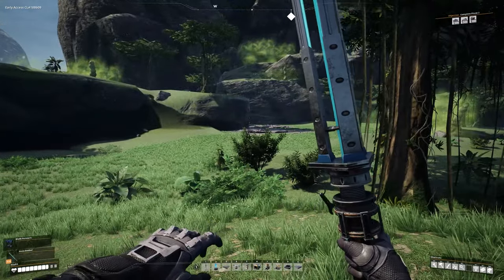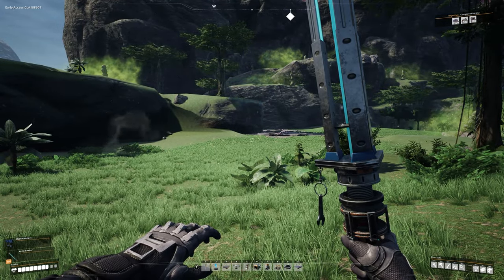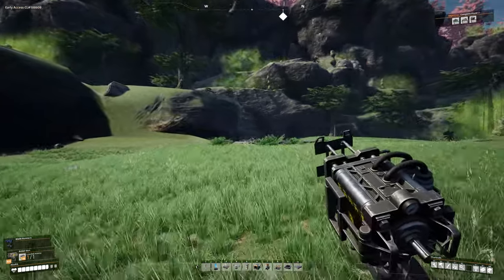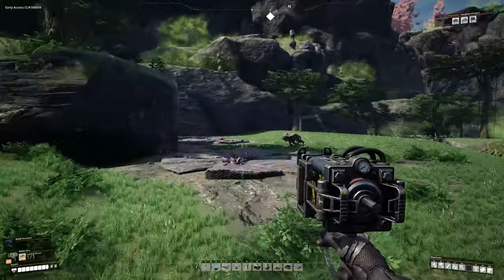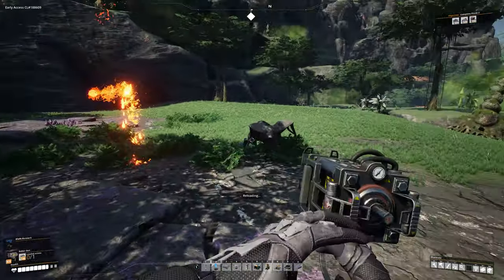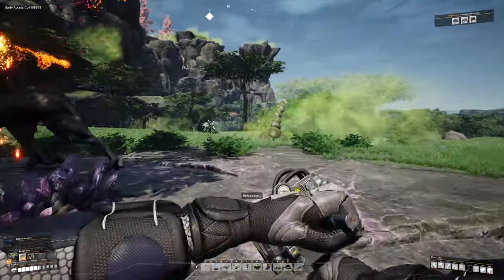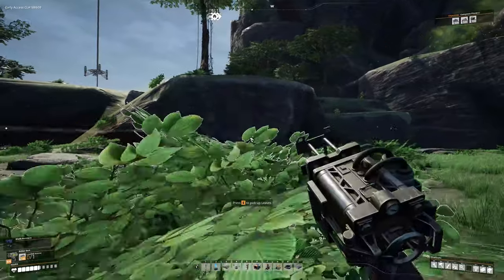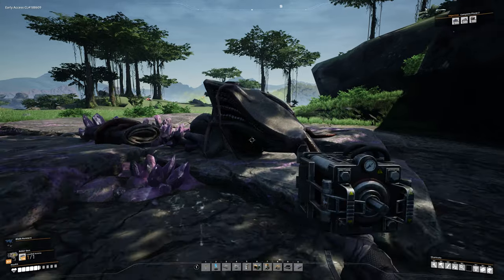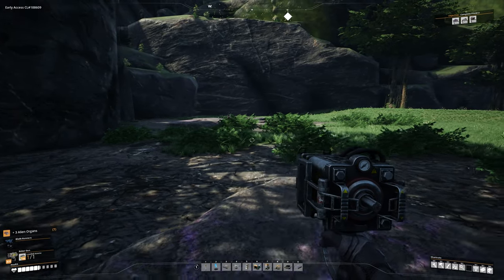Now there are our two quartz nodes, but before you head over beware — there is a giant mama spitter that we need to kill. Whether you're going in bashing or shooting, just be careful, be slow, be steady and take her out. I actually find it more convenient to use the Rebar Gun because you don't have to get up close and personal.